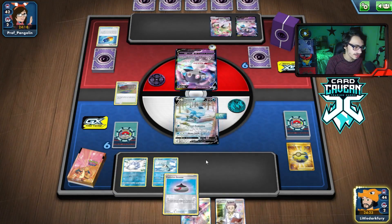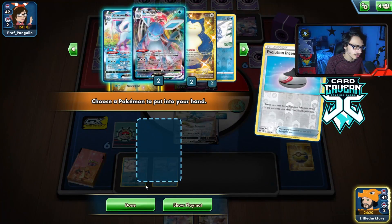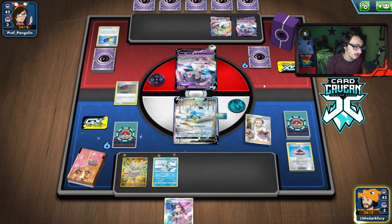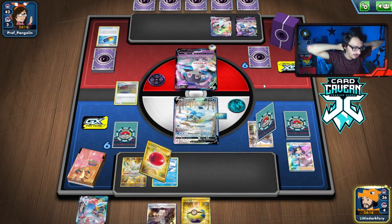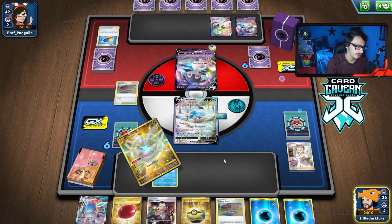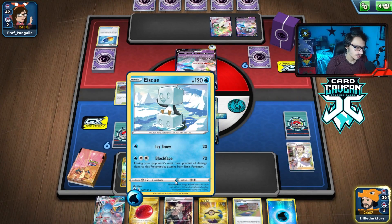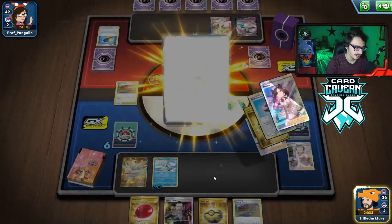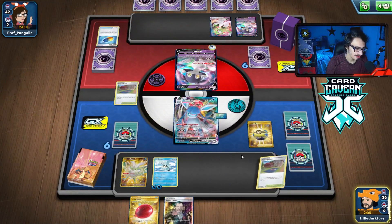There's Ice Q, we'll take it. Grab Frostmoth. I think I'm going to go Ice Q here if I have the ability to — save Glaceon for later. I'll Research. We need a few energies — we do, but we don't get enough energy to attack unfortunately. We can Gourmandise, which I think is going to be the play.